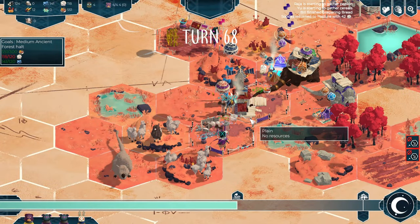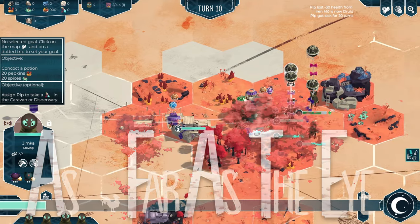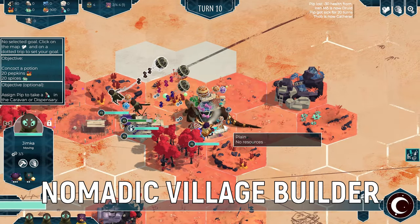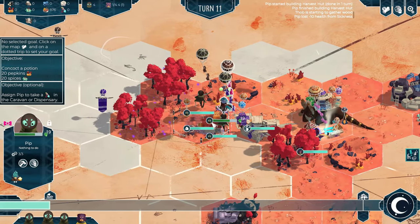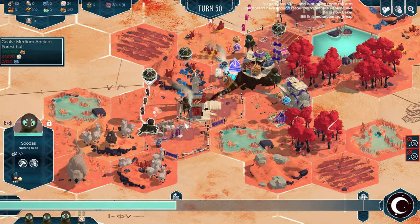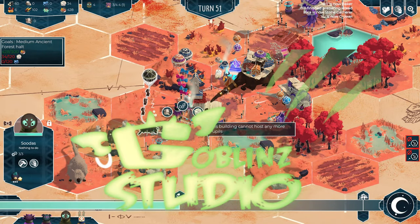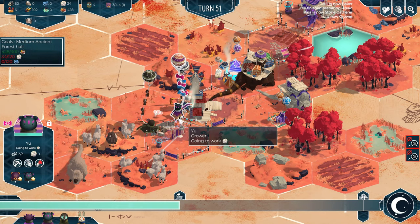Hello my fellow gamers and welcome to my guide about this new cool indie game called As Far As The Eye. It's made by the developers at Unexpected and published by Goblin Studios who have granted me a copy so I can show off this game to you.